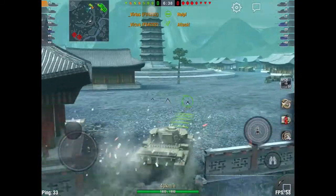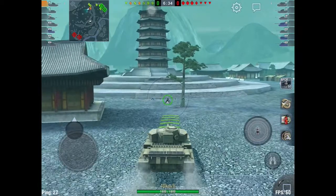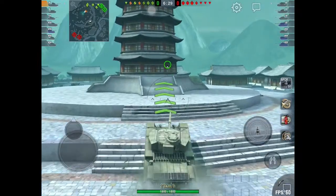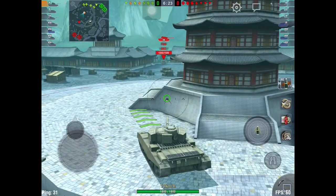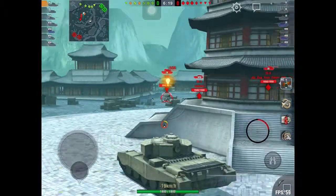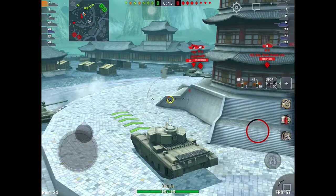I'm playing on Lost Temple here and we are top tier — this is a pretty favorable matchup. The only threat I'm worried about is that E100, and we're playing against some guys from Sparta who are pretty skilled. Rocket says stay back a little bit and I see the T30 in the back. As he's moving and not aiming, I get to pop a nice sneaky shot into the T30 for over 500.